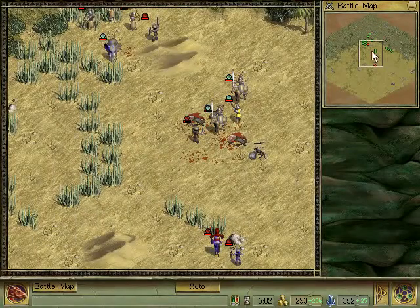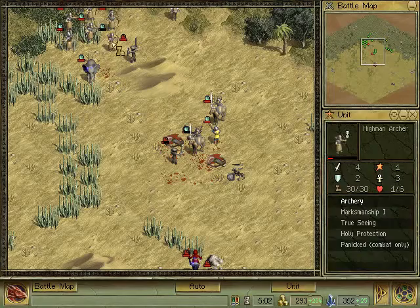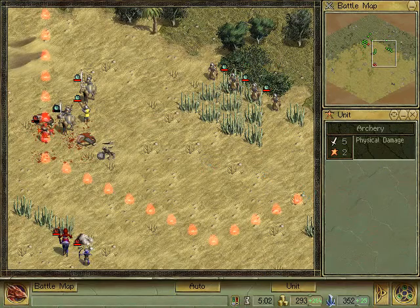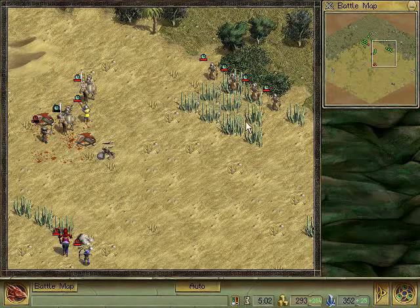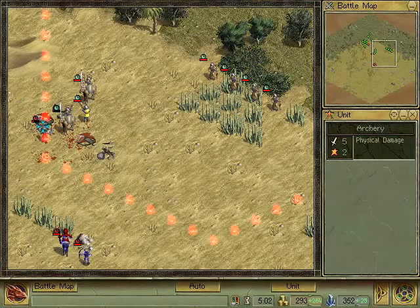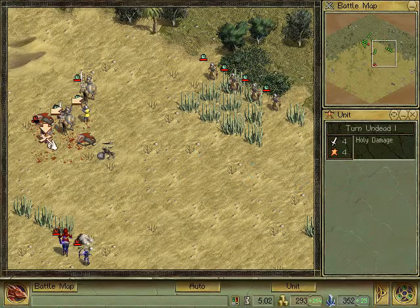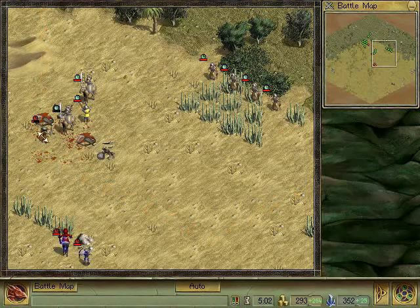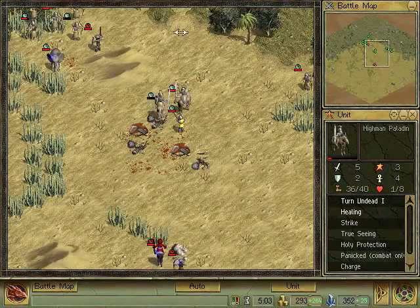Okay, that paladin miraculously survived with like one hit point. Same with that archer in there. I was hoping these guys would be able to shoot down there now, but I suppose not. And these guys are way too far away as well. Oh crap, we're going to hit our own troops. All of those guys are out of range. Okay, you've got another turn on dead. It's only 10% likely to hit our own troops though. Phew. And then this high man paladin with his one hit point can make a run for it.